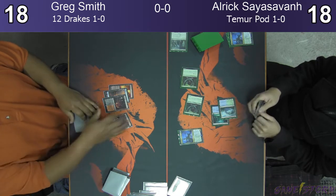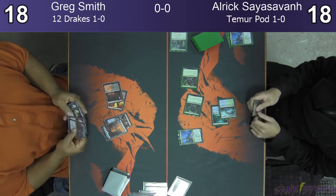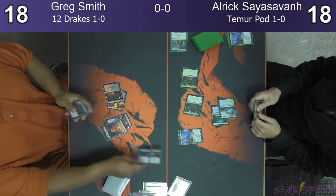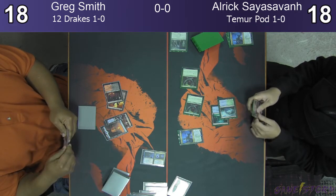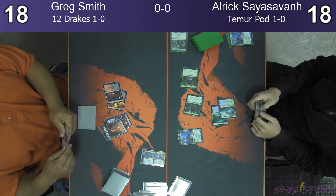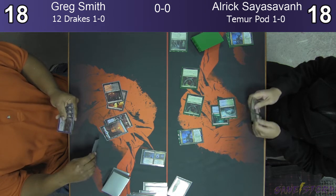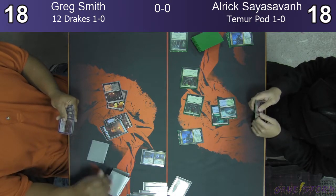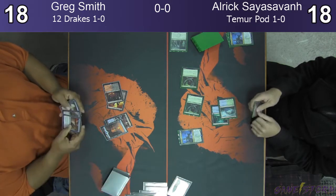Is that a Pteramander that he just drew? One of them Pteramanders? He's got a Discovery here, he's got a Salamander in there. I think that's another Charter Course and a land — I can't see from there. Definitely a land. I think he has enough spells in his graveyard now. That sounds... Pteramander is definitely... Oh, it's a Spell Cures.